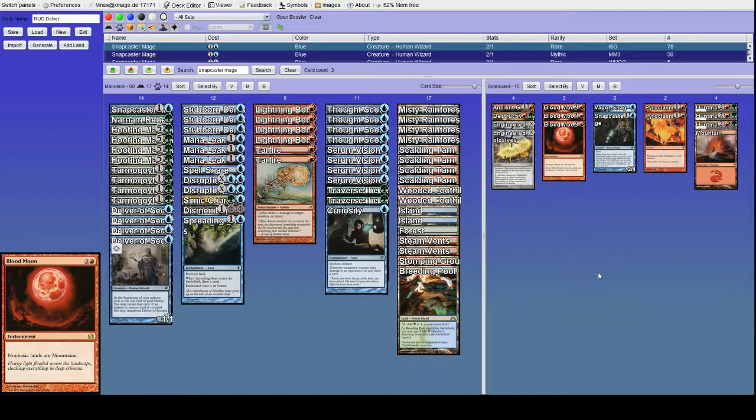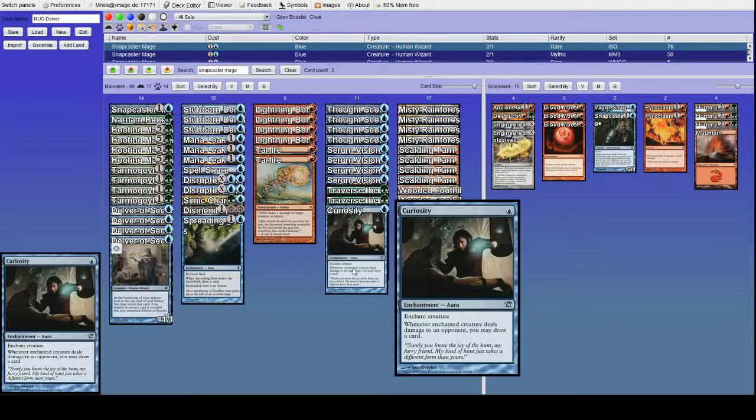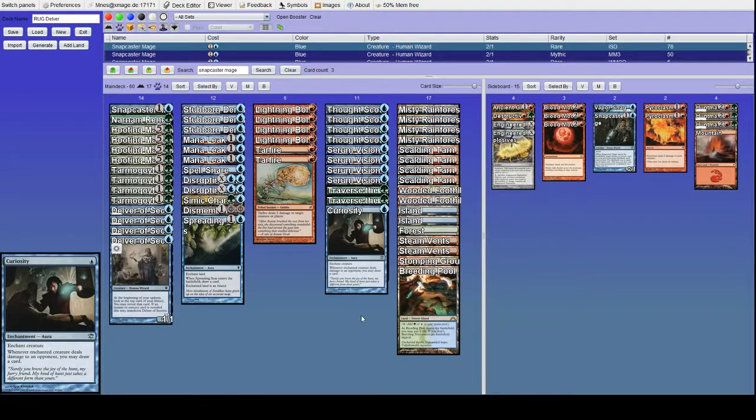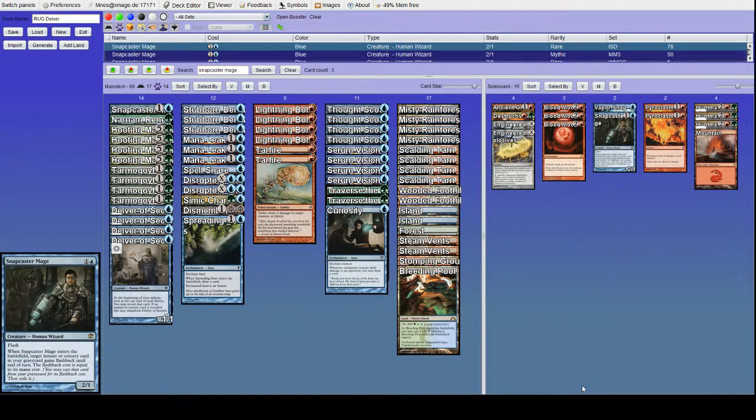So that is our updated 75. I think this is what I'll be going with for a while unless the meta shifts, or I come to a conclusion on Renegade and Spreading Seas, or decide Curiosity is not worth it, or maybe we decide Vaporsnag isn't actually good enough. But right now I think I like this — this is what I'm going to go with. Thanks for watching.